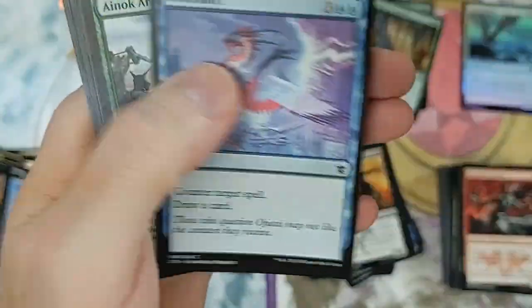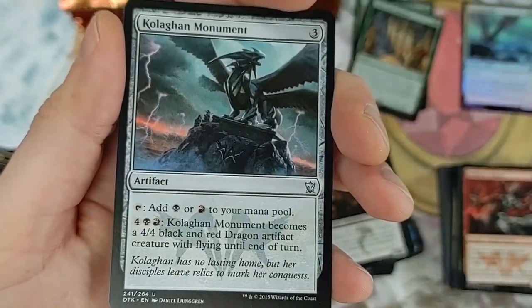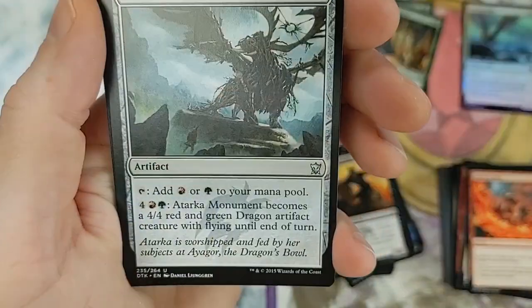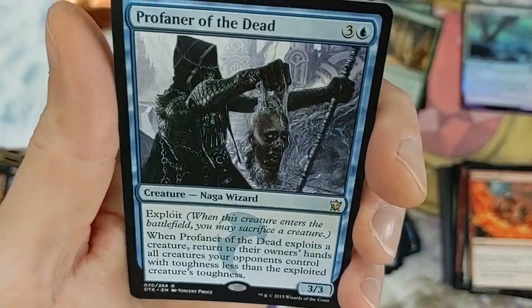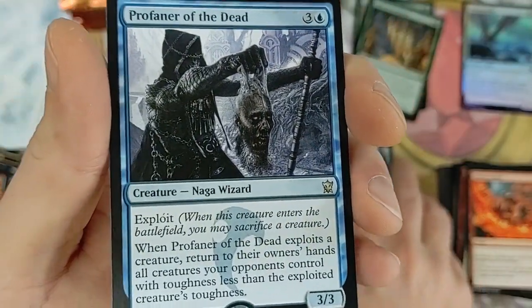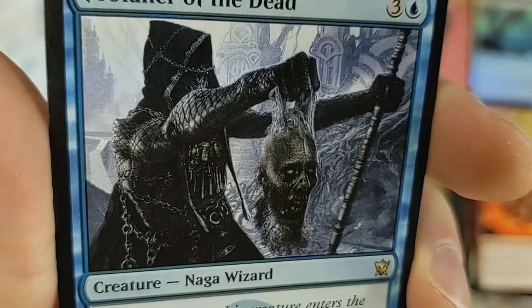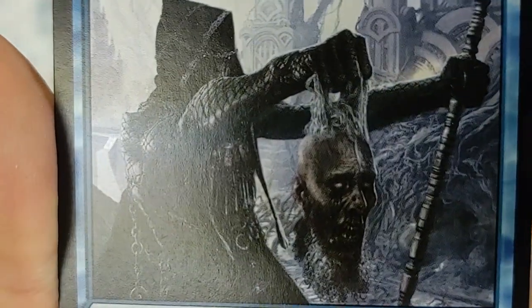Volcanic Rush - can we get something else juicy? Let's go! Colgan Monument, Void Squall, Atarka Monument, and Profaner of the Dead. This is some sweet artwork - one of my favorite pieces of art on a Magic card, it's just so creepy.